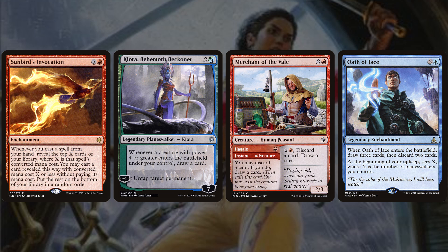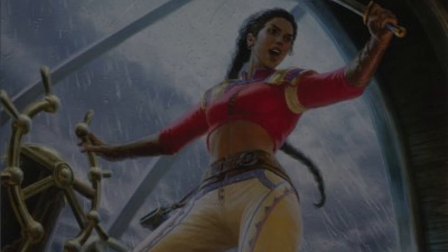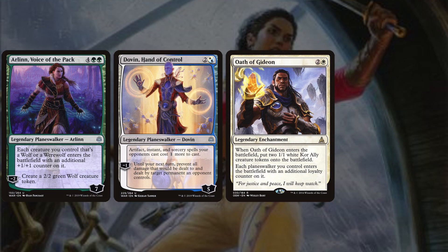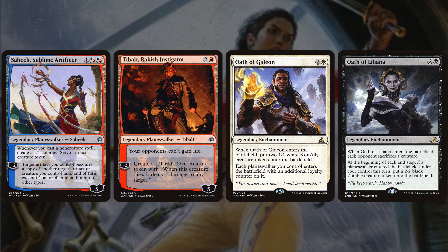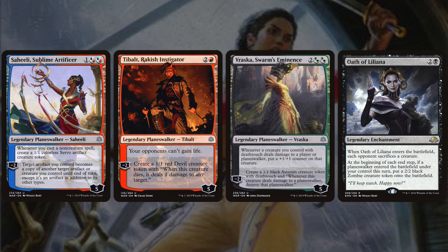For defense of our planeswalkers, we're running Arlen Voice of the Pack, Dovin Hand of Control, Oath of Gideon, and Oath of Liliana. Oath of Liliana is a 3-mana legendary enchantment that on entry makes each opponent sacrifice a creature — punishing ramp-heavy commanders on turn 3 — and at the beginning of each end step, if a planeswalker entered under your control that turn, creates a 2/2 black zombie token. Saheeli Sublime Artificer, Tybalt Arrakish Instigator, and Vraska Swarm's Eminence also generate blockers. Saheeli is the best: a 3-mana 5-loyalty walker that creates a 1/1 servo every time you cast a non-creature spell, so every planeswalker comes with its own guard.